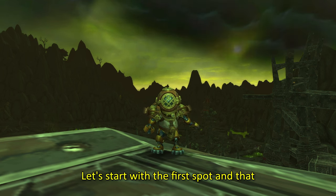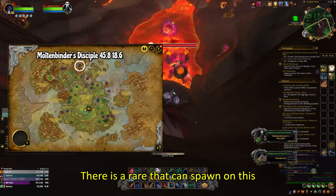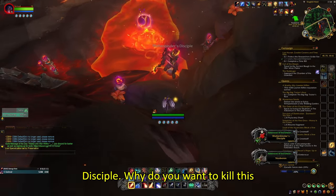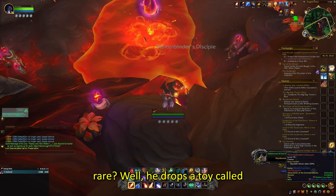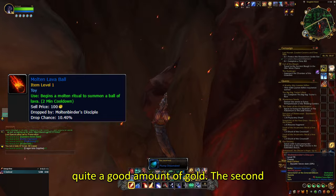Let's start with the first spot, which is in the Emerald Dream here on the map. There is a rare that can spawn on this spot called Molten Binder's Disciple. Why do you want to kill this rare? Well, he drops a toy called Molten Lava Ball, which you can sell for quite a good amount of gold.